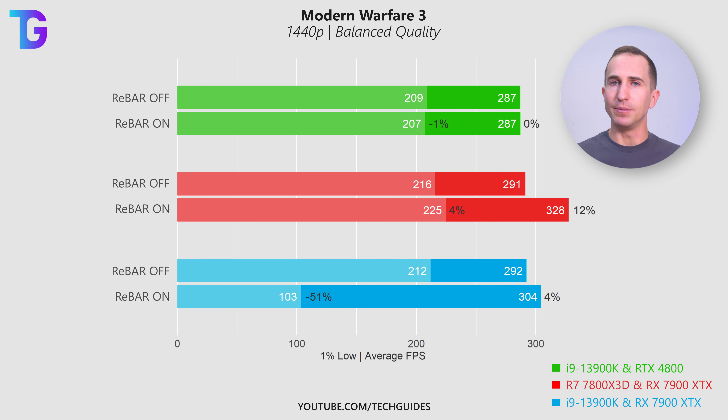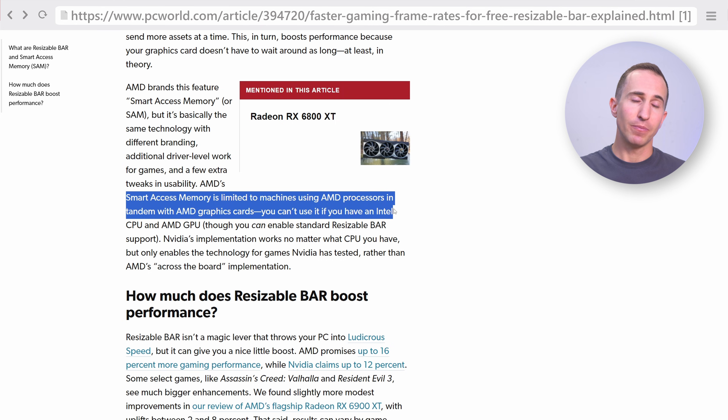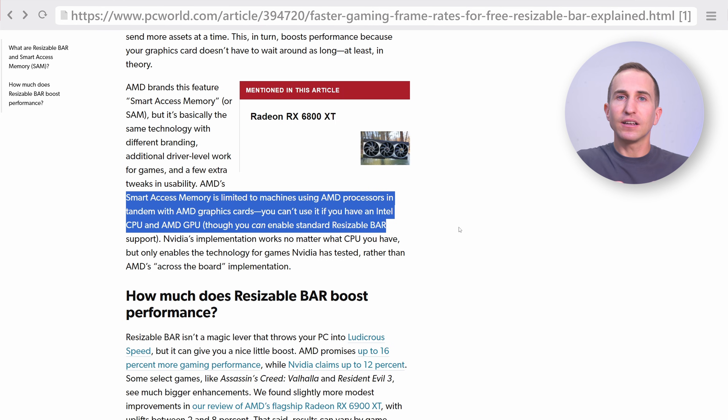On the all-AMD system there's a nice 12% boost in average FPS and a 4% boost in 1% lows when enabling rebar. For the mixed system with AMD GPU and Intel CPU, there's actually a quite drastic reduction in 1% lows with rebar enabled. This is because the rebar feature on AMD is called Smart Access Memory (SAM) and it's not fully supported with an Intel CPU — while PCIe-level rebar can technically be enabled, AMD's driver-level performance optimizations are apparently unavailable, so be very careful with mixed systems.